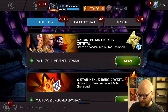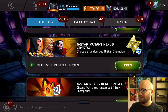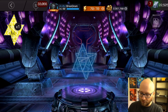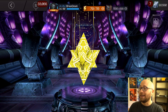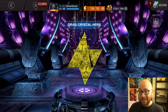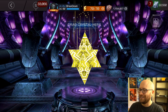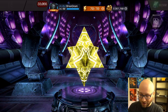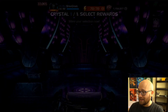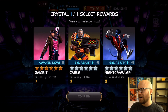Let's go ahead and pop the class nexus crystal first, just because there's a more limited selection here. I'm really hoping for Namor - I can awaken him, take him to super high sig level. Beyond that, Apocalypse, Professor X, Archangel - there are a bunch of other options in here too. White Magneto I have at rank three unawakened. Come on, let's see what we got.